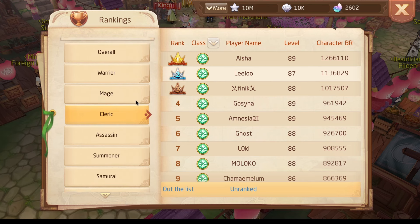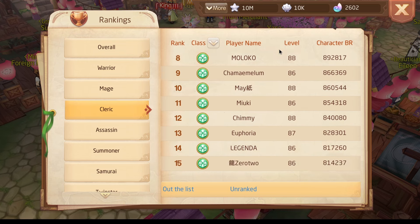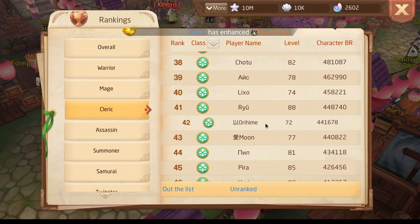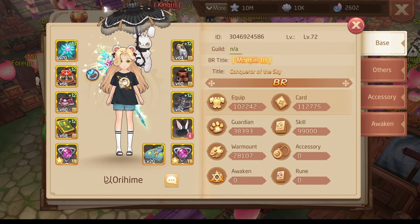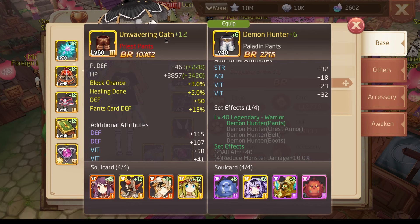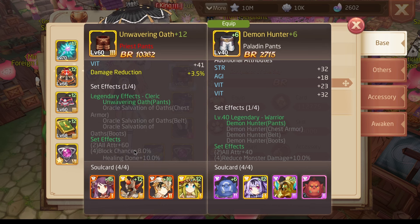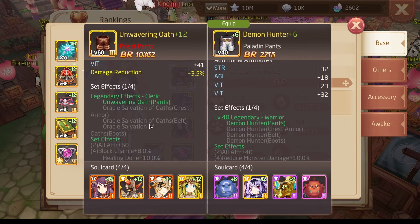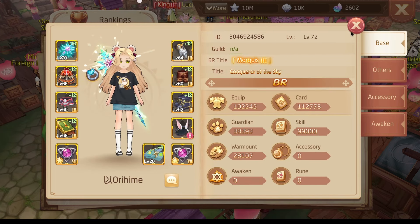Let's next go to the priest sets that I would recommend. I do not recommend going dodge at all — I recommend going block. The block set is called Unwavering Oath. It gives blockchains, healing done, and in the set effect also blockchains and healing done — specifically 8% blockchains and 10% healing done in the set effect.